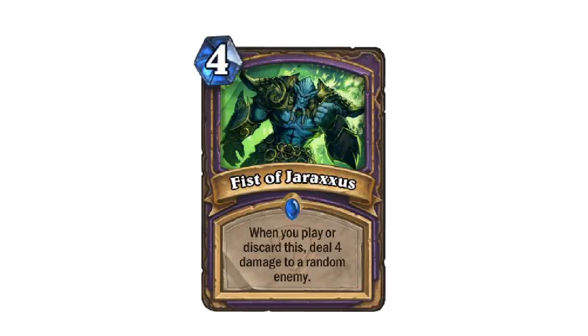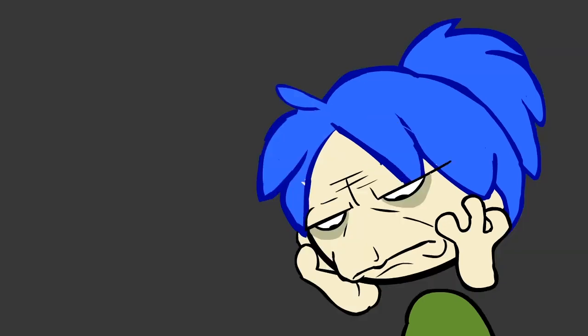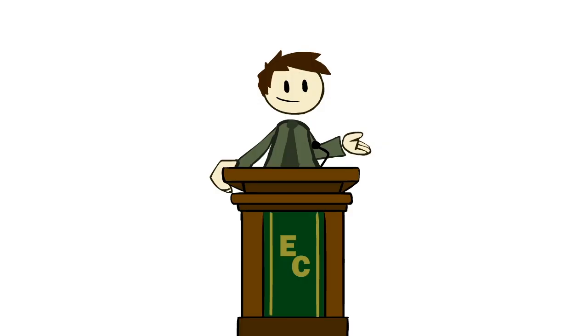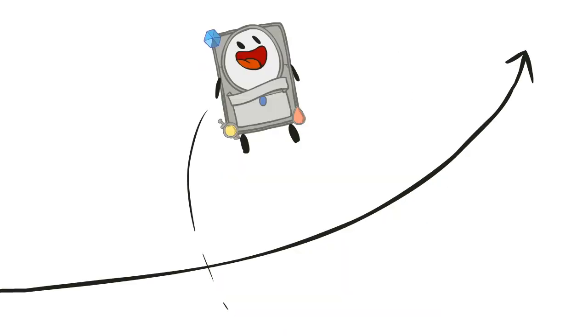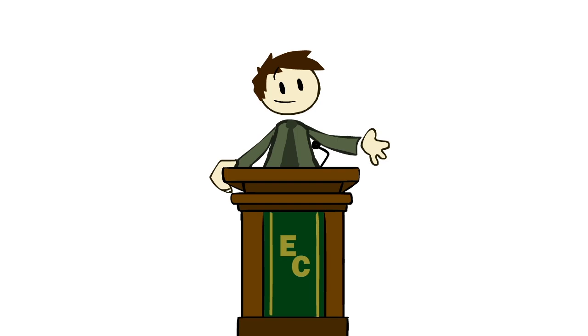Sometimes this is easy to judge. For example, a card like Fist of Jaraxxus is so far below the curve that even if random chance gave you the best possible result, it would still not be worth playing. Most of the time, though, cards with a random effect will fall both above and below the curve, and that's where accurately determining a card's delta of randomness becomes a lot more complicated.